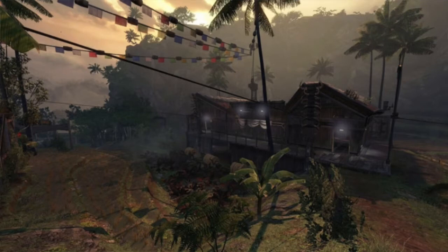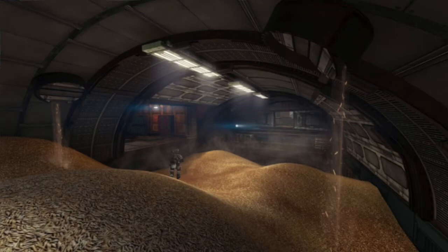Backwater. High in the mountains, EX IMC pilot Barker and his fellow colonists have made a comfortable living by producing moonshine in his hidden bootlegged colony. Backwater isn't defined by its elevation changes. The rice paddies give Titans room to dash and duel in opponents' fields. But gaining the high ground in the center of the map is often the superior tactical option.